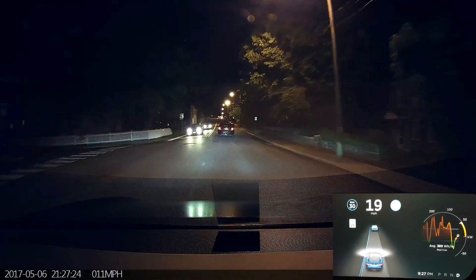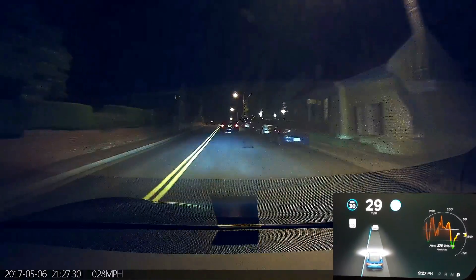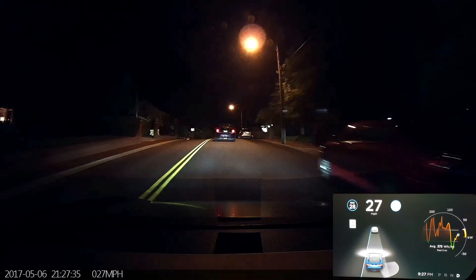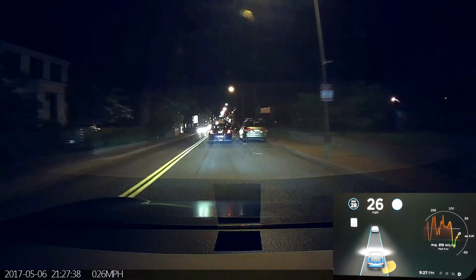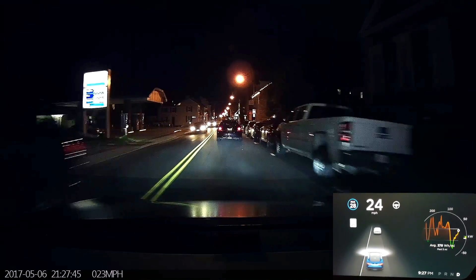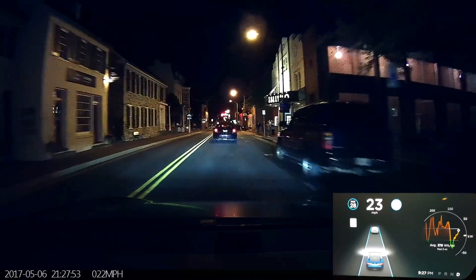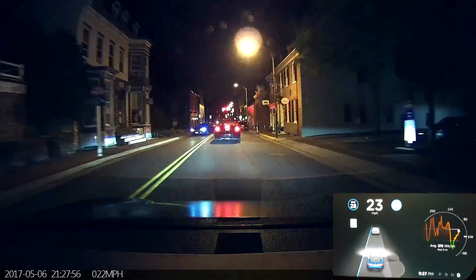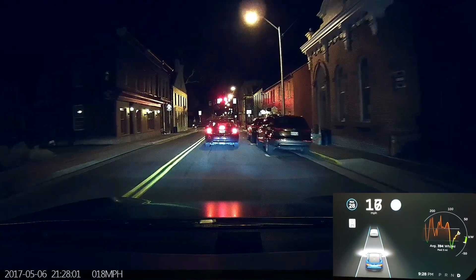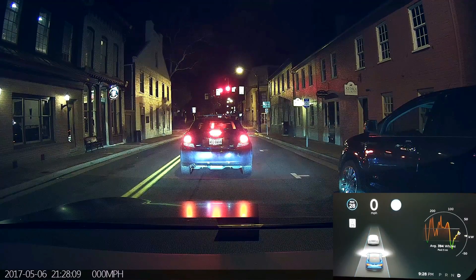This is a pretty long intersection, so let's see what happens. Now we have parked cars on the right — this is a good test as well. I'm going to drop it down to around 28. Yeah, it's definitely questionable at the top of a hill. A couple versions ago it didn't really care about the cars on the side of the road — I couldn't even drive on a road like this because it would be too close to those parked cars. So it's at least respecting them this time.